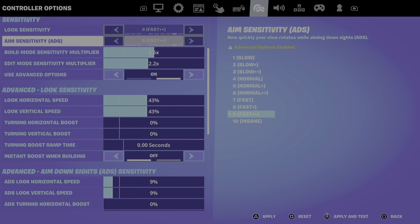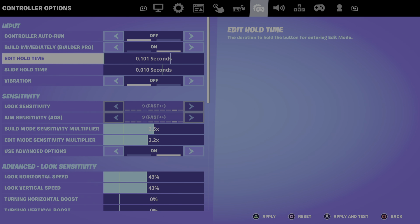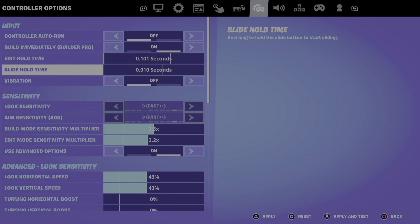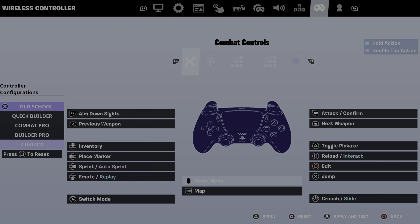I have advanced options on so I can use those settings. Edit hold time: zero. Slide hold time: zero — it makes it harder to crouch sometimes but it's okay. That doesn't really matter for how I crouch. Here are the settings — I'll give y'all a second to copy them. Just pause it if you need to.